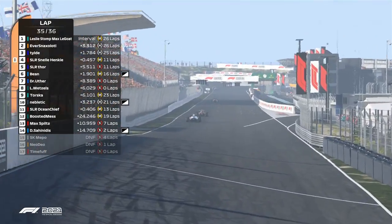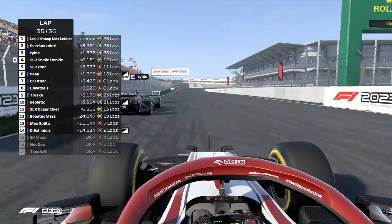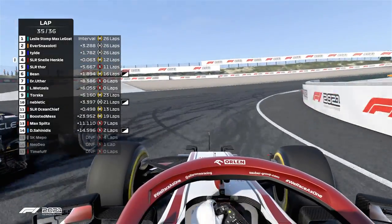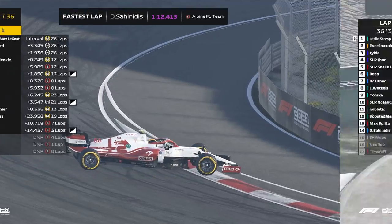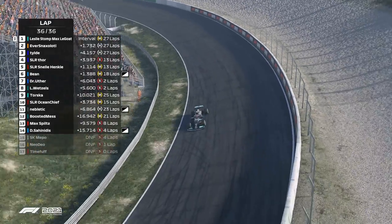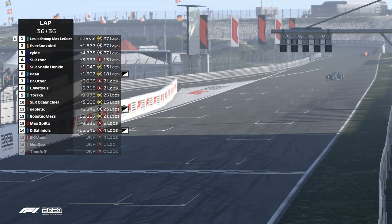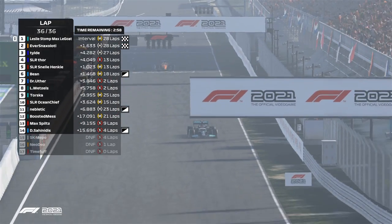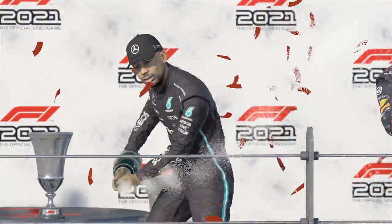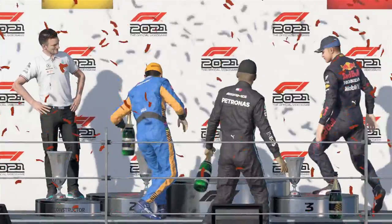He gets another try, DRS activating, using his battery. Tilda has barely any battery left. Sneller is much faster — Sneller makes a move on the inside, dives inside. He spins and goes onto the long straight. And it is — as it unfolds — grumpy winner! Leslie, Eversnax in P2. Very careful not to pick up a penalty, but there it is.